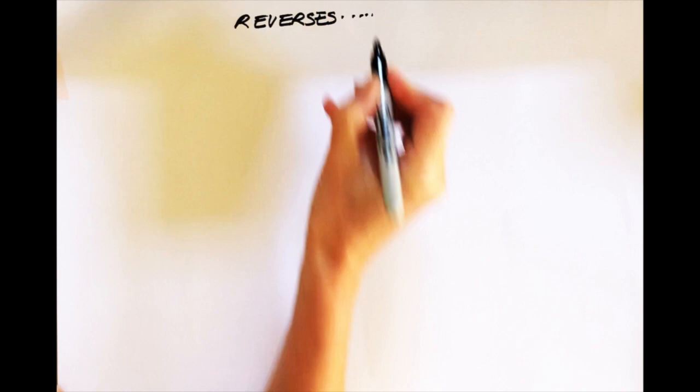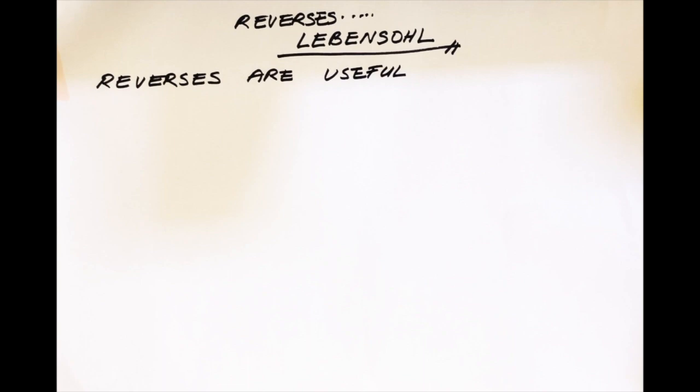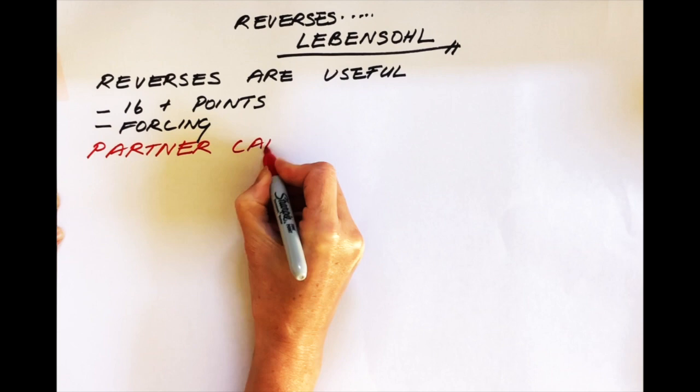Your partner reverses. What next? Levin Sol. A reverse can be very useful. It tells your partner you've got 16 points or more and it's a forcing bid. Your partner can't pass, which can be very comforting when you've got a big hand.